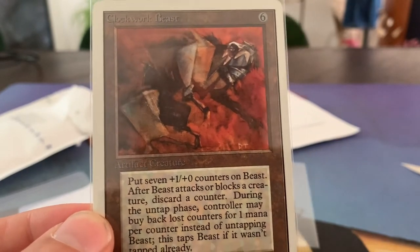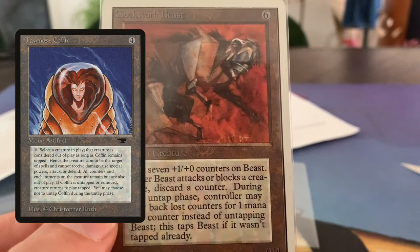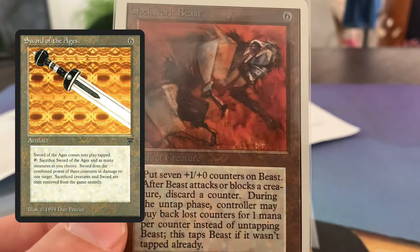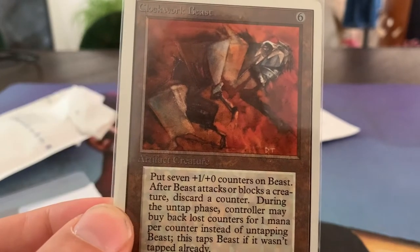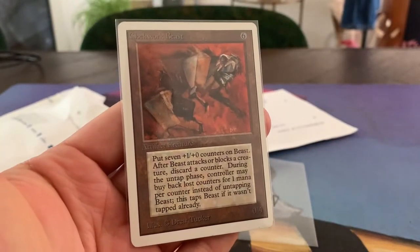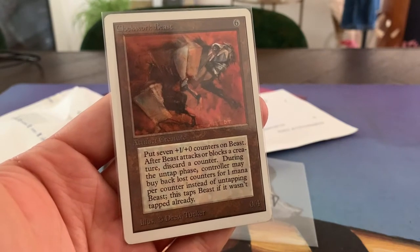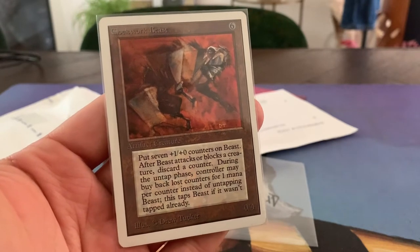I really like the idea of using this with Taunus' Coffin — putting it in the coffin, putting it back in place, so it'll double the amount of counters and it'll have 14 counters. Then you can actually sacrifice it with Altar of the Ages to deal 14 damage. Or do it another time and it comes back with 21 power. I know it's far-fetched, but I think it's cool. I'm thinking about maybe creating a Singleton or Highlander deck dedicated to creatures with counters — like Clockwork Beast, Clockwork Avian, Triskelion, Tetravus. There are quite a few of them in old school magic.